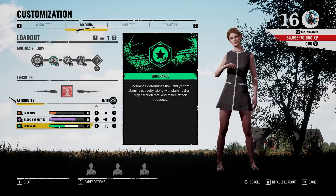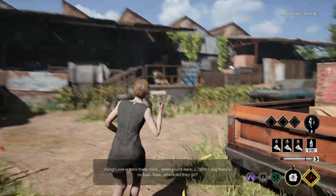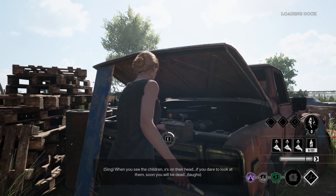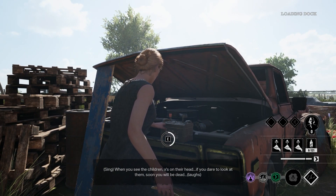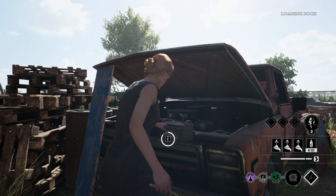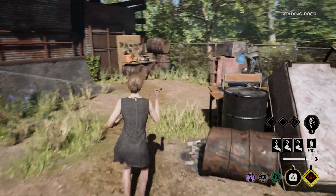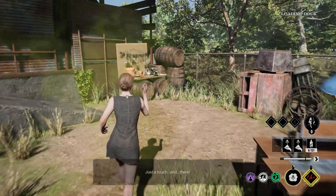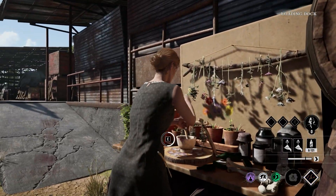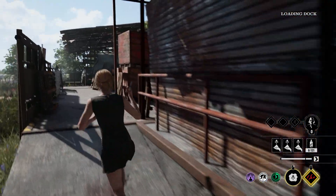Without further ado, let's hop into a match and see how we deal. Unfortunately, I think this is the Slaughterhouse, which is by far my least favorite map — I just know it the least out of all the maps. We'll still try our best, but no promises. We've got to sit here and channel on this battery, which is really going to slow us down. But there is a poison station here, so I'm going to go ahead and take my poison cloud, run through it, get a good coating on our weapon — our razor blade — and then go find people to kill.